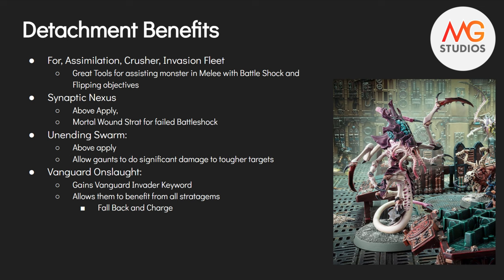In all the other detachments it still applies and is great to have. In Synaptic Nexus, we have that Mortal Wound stratagem for failed Battleshock — just another way to cause damage. In Unending Swarm, which favors Termagants, Hormagants, and Gargoyles, having an enemy be Battleshocked essentially doubles the damage output of a lot of our Gaunts. With Spinefist Termagants — they're twin-linked — you're going to be wounding most targets on 5s or 6s, but as soon as the enemy gets Battleshocked, now those are 4s or 5s twin-linked, and you really start to amp up the damage that small units can do to big creatures.